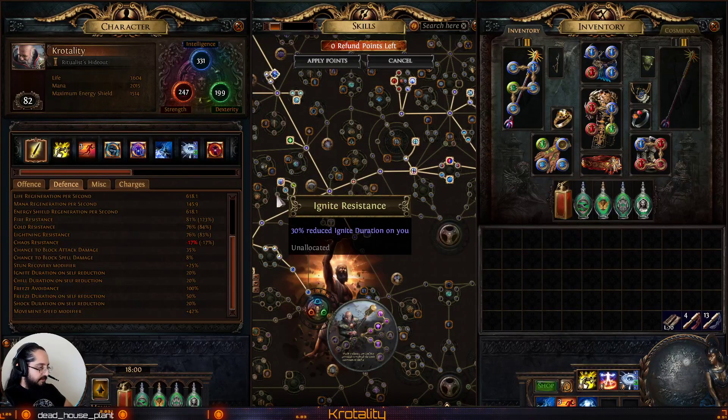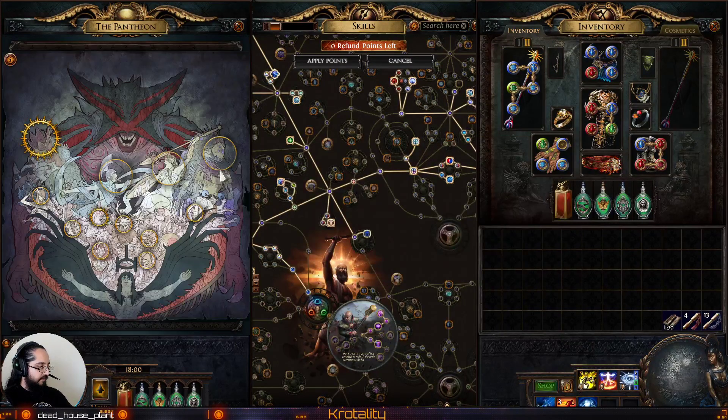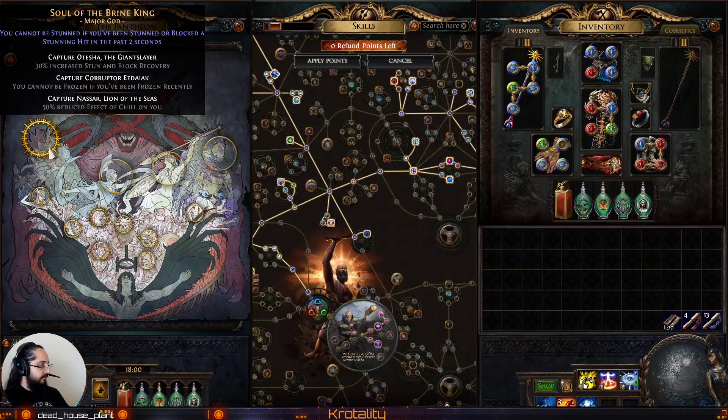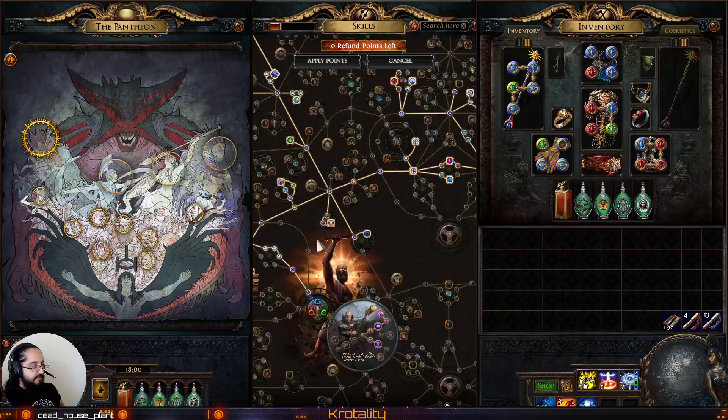We also need to grab this point here for Ignite Duration Reduction. Arctic Armor provides Freeze Immunity. Once we grab the Pantheon — capture Nassar, Lion of the Seas — in combination with these nodes, we'll have 100% reduced effective Chill on us. And upgrading Aberrath will give us 100% reduced Ignite Duration. So effectively Ignite, Chill, Freeze, and Thaw are fully mitigated; Shock is 50% mitigated. That really just leaves Bleed and Poison to manage on our Flasks, and we can do that rather easily.